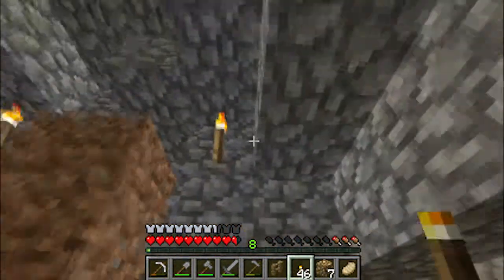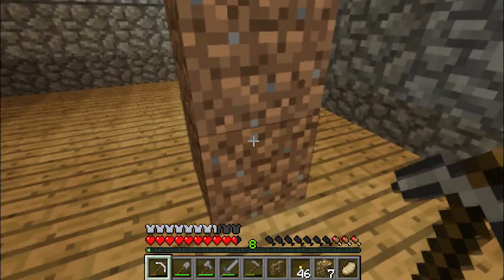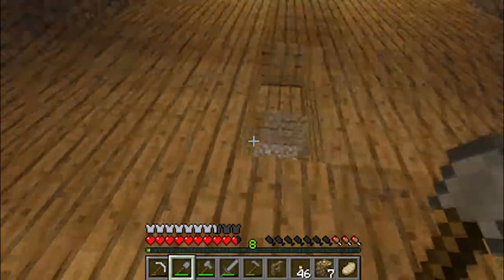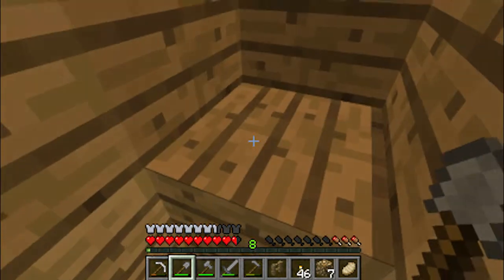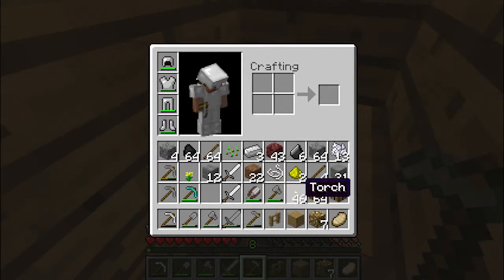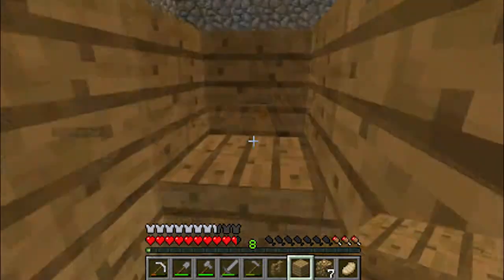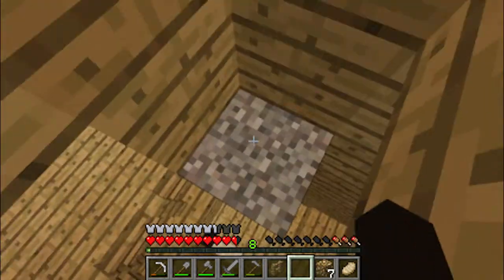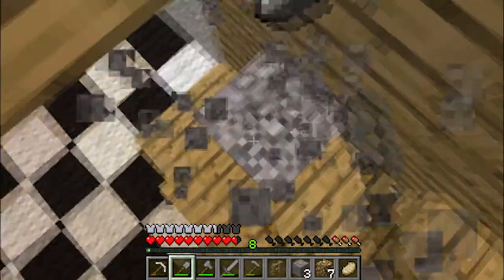So can I open the door, hit the creeper, close the door, and kill it that way without it blowing up? No, he'll blow up. Why is there gravel in our house? Because I had to get to the top. I'm getting ready to come back down there. Are we making stairs to go up there? Somewhere, eventually. If we turn that entire upstairs into stone, can we make a fireplace up there? There's no point in putting a fireplace in the attic.